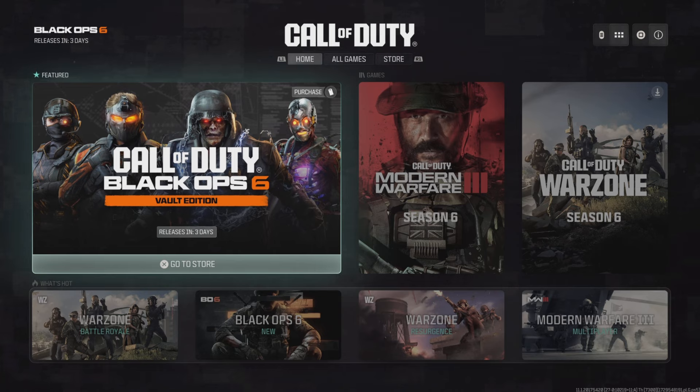The Call of Duty Black Ops 6 x Little Caesars promotion began on October 21st, which was Monday. Here are the rewards you can earn. Through $3 or more purchases at your local Little Caesars, customers will have the opportunity to unlock exciting rewards for Call of Duty Black Ops 6, the newest video game.